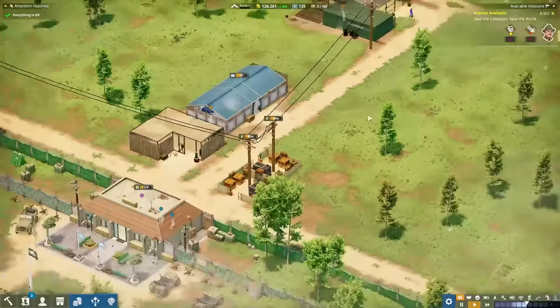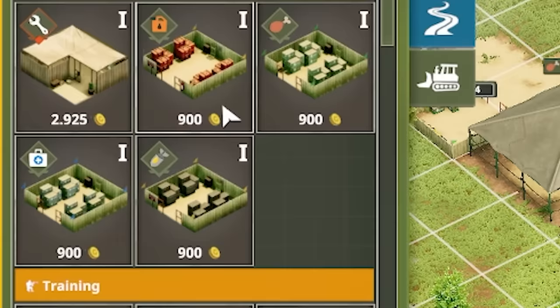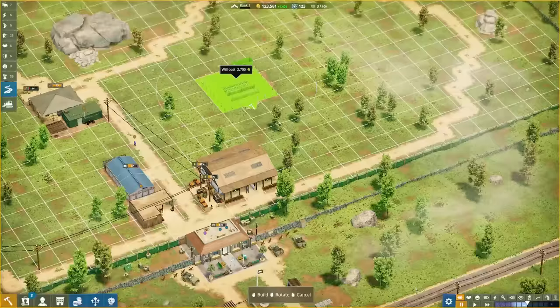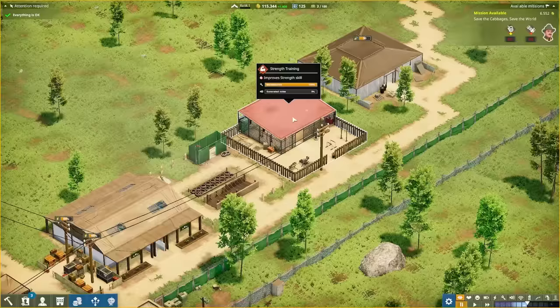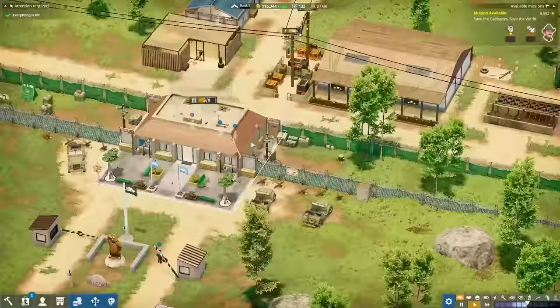Before we do any of that, let's actually get the training stuff down, because at the moment this is just like a holiday home - they need training. If we come down to the training section, you can see each one of these buildings works on a different stat. They cost $2,700 each. I think we're going to shove one of each down. So we've got intelligence training - nerd stuff in there. Speed training with the standard tires to jump through and the razor wire. That looks really dangerous. Strength training - a load of boxing stuff and weights. And then accuracy, which is basically just a shooting range.